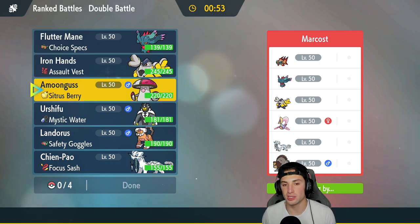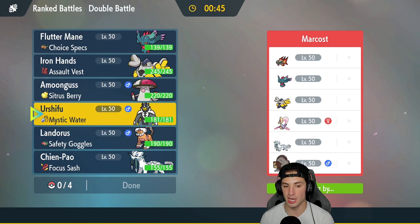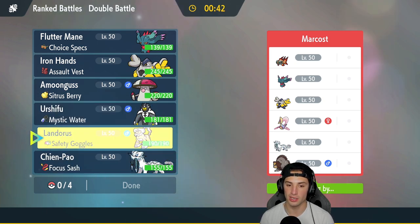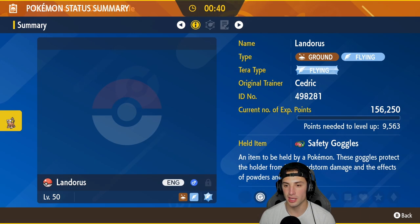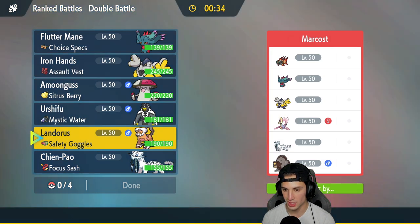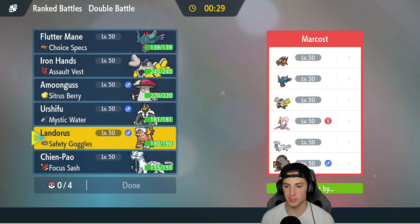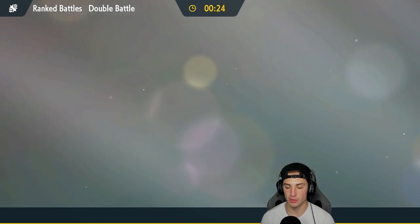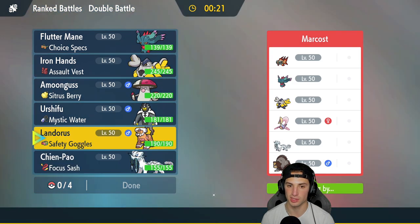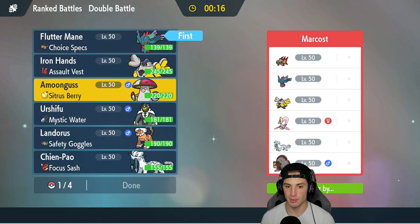We definitely want to bring Amoonguss here — it's going to be good even in Trick Room, and amazing outside of it. Chien-Pao and Urshifu are absolute must-brings. I could go Landorus — Safety Goggles will be solid here. I'm going to go Fluttermane and Amoonguss as the lead with Urshifu and Chien-Pao in the back end. I kind of wish Chien-Pao had Crunch for Cresselia but Sucker Punch will have to do.